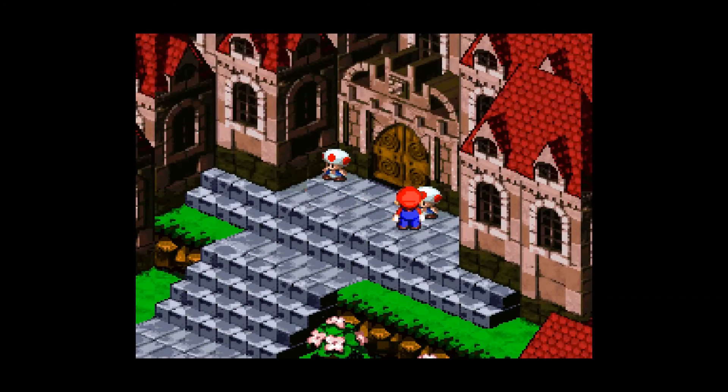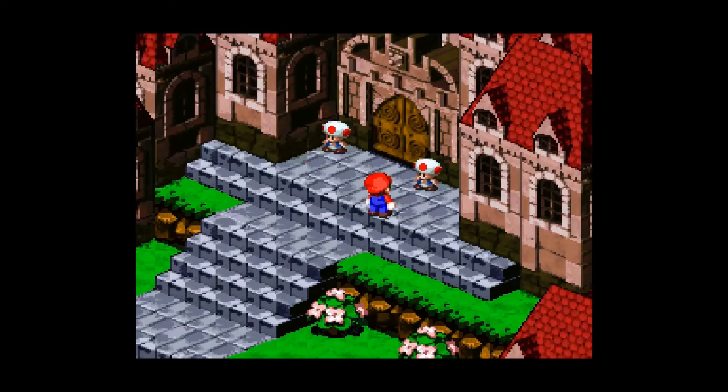Well everyone, this will be the end of the first episode. I want to thank you all for joining me in it. In the next episode we will go into the Chancellor's office, or whatever it happens to be, and see what we can do about saving the princess. Everyone, thank you for watching episode one of Super Mario RPG: Legend of the Seven Stars. I will see you in the next episode. Take care, bye!